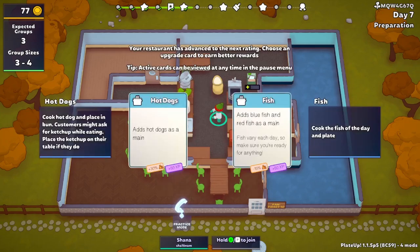Oh, I was supposed to throw away the research desk — well whatever. This is a tough choice. Hot dogs as a main adds 30 percent more customers, but you have to place ketchup on their tables, so I think fish is going to be the only way to go. The problem is I have to make everything to order, but I think that's the only real option.